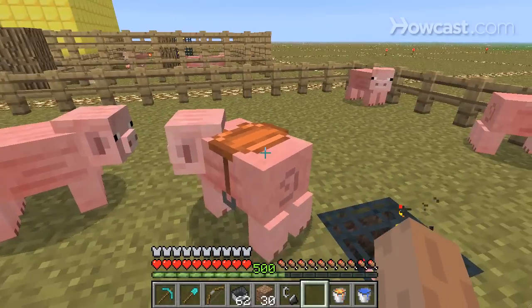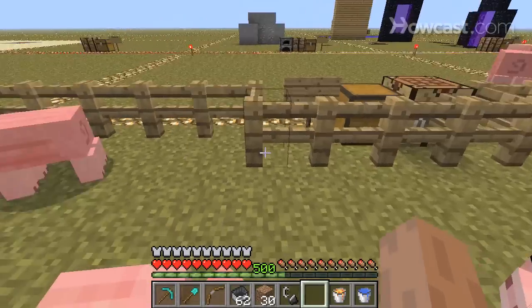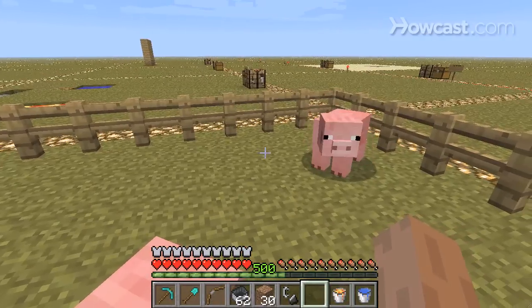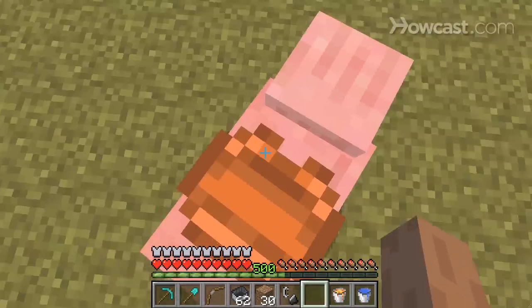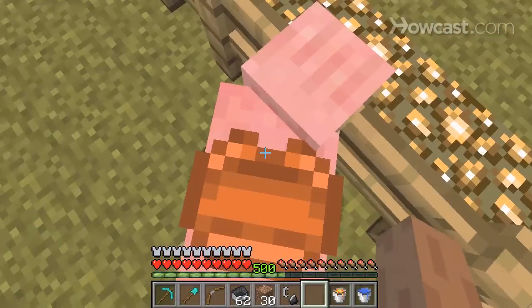So you put it onto a pig, and then right-click on that pig, and then you'll ride him. Once it's on a pig, you can't take it off, even if you kill it. And you can't control the pig in any way — you just gotta kind of let him go.